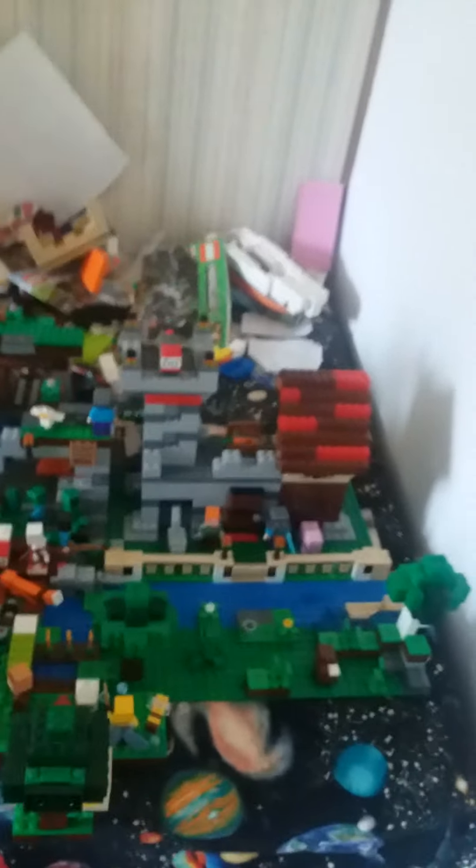So we're first going to start off with the Crafting Box 3.0 — probably the most disappointing one, but I like it. It's cool. This one's in the corner right next to the Bee Farm, as you can see. It's connected using that and that. Then it's right next to the Taiga Adventure with a little water block right there, and it's also right next to the Zombie Cave.